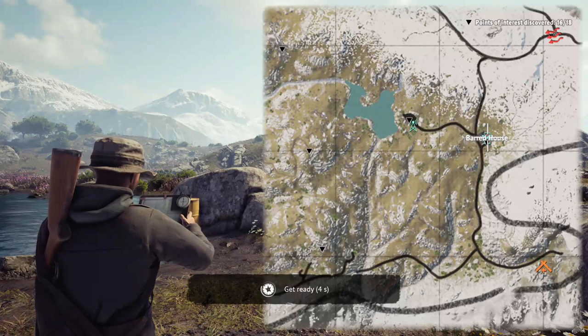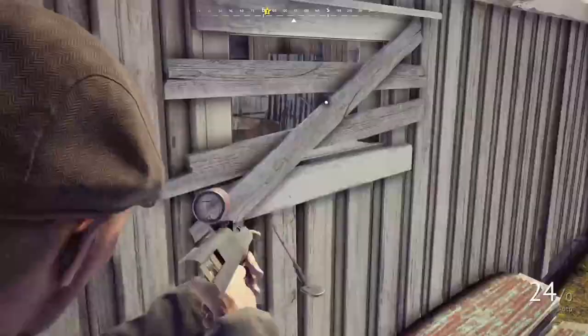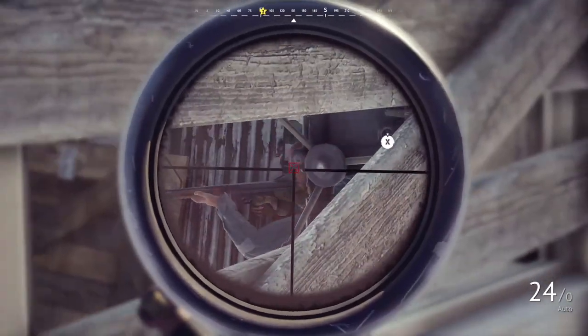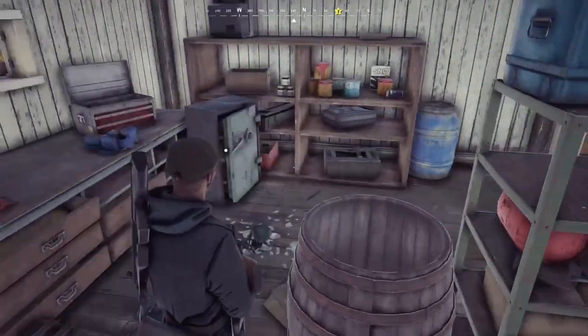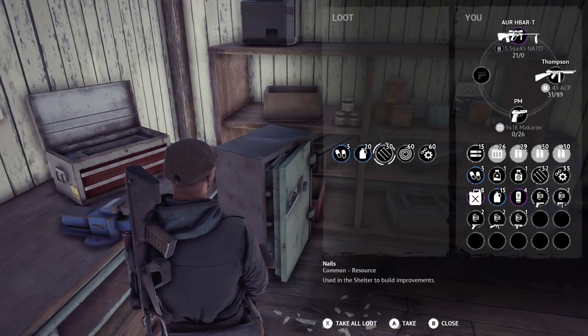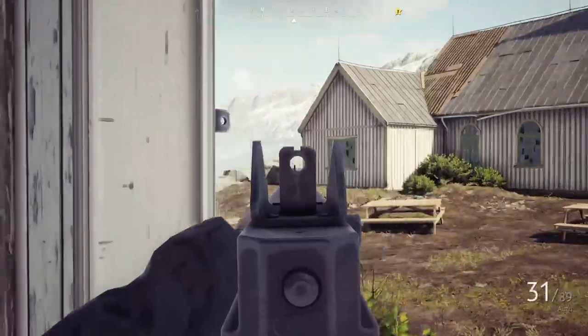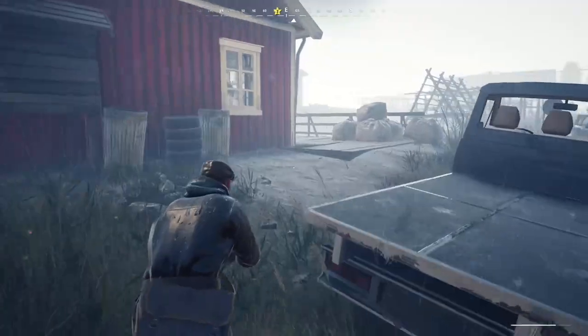As soon as the match starts, you beeline it straight to the Bard House because it contains the safe. If you're able to defend it and open it, the safe has a lot of rare materials like circuit boards, scrap metal, gasoline — all the stuff you need to craft higher tier benches. So obviously if they increase the percentage, you want to go straight for the safe.